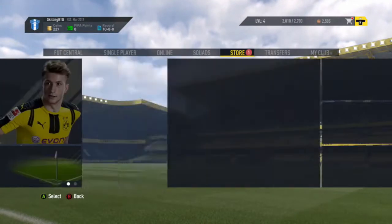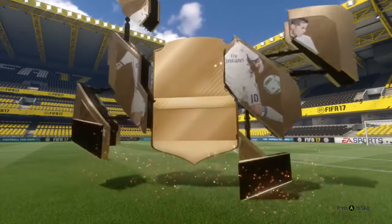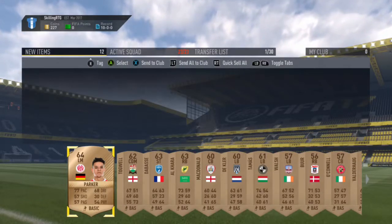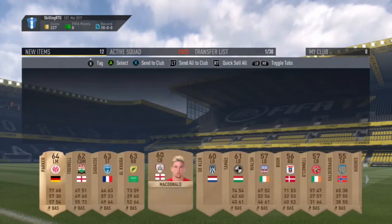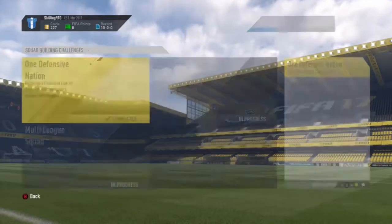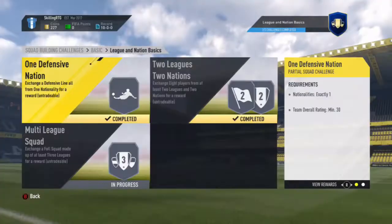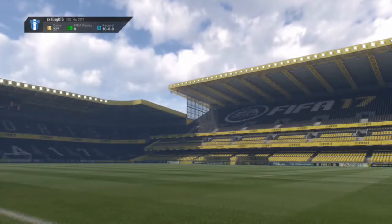In this episode we're going to be doing some SBCs and playing some matches. To start off we do one SBC and get an untradable pack, and with the players we get in this pack it enables us to do the next SBC as well. All of the players I use in these SBCs are untradable, and it's only the very simple basic ones at the moment because I don't have a lot of players in my club to complete the more advanced ones.